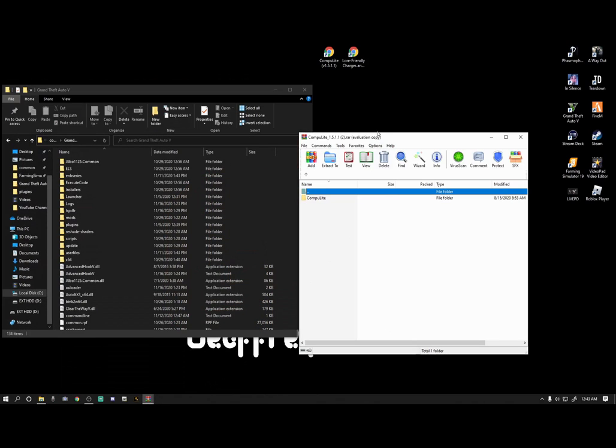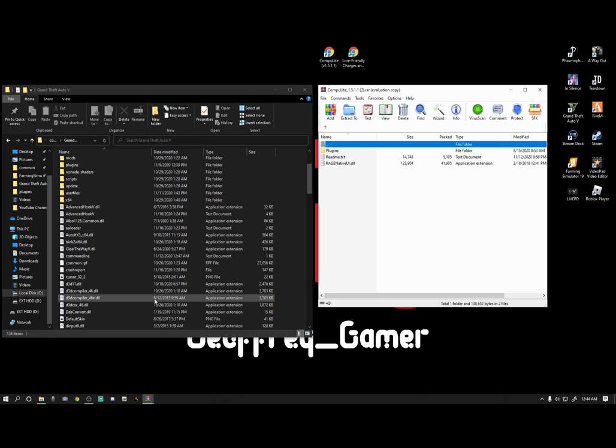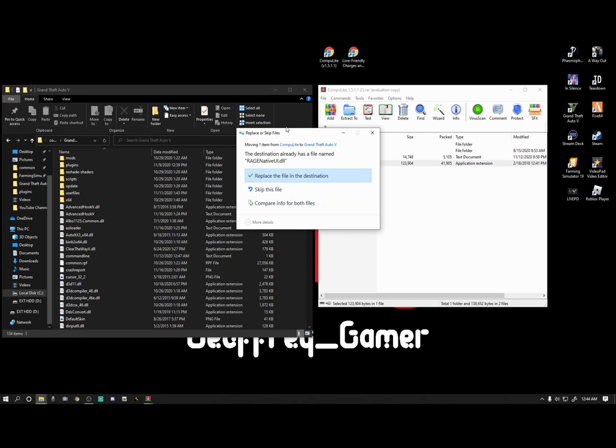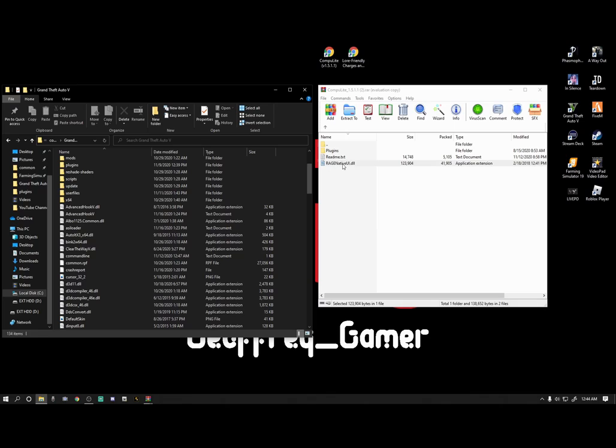First, bring up the Compulate version 1.5.1.1 — this is the updated version. Double click the Compulate folder and you've got a plugins folder and a RageNative. Chances are you already have a RageNative. If you don't, drop it in. If you do have one, here's a little trick: grab just the RageNative, drag it to the buffer zone, and drop it. If you already have it, it'll bring up a box — go to 'Compare info for both files.' The RageNative in the Compulate WinRAR is from February 18th 2018, but mine is from November 3rd of this year, so I'm not going to replace it. If your version is older, go ahead and drop it in.